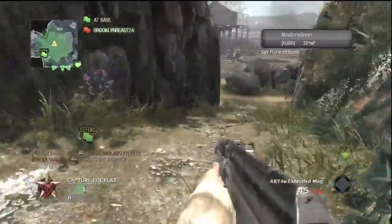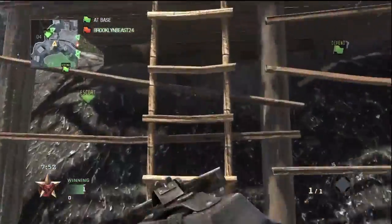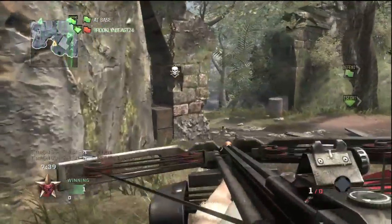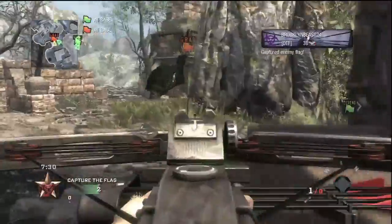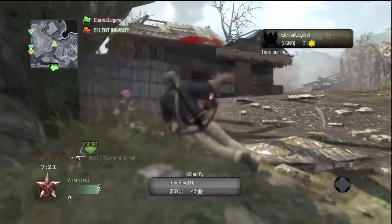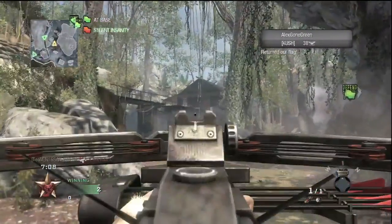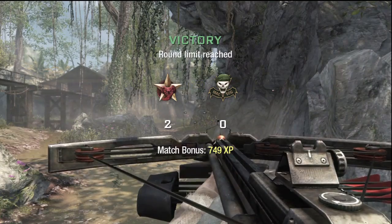Our spy plane's in the air. Enemy flag acquired. Friendly RC-XD is found. Enemy flag captured. We have the enemy flag. The enemy has taken our flag. Our flag is back. We have captured the enemy flag. We have shown them defeat.